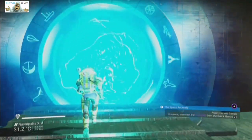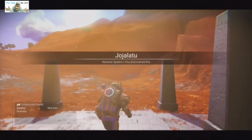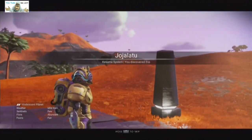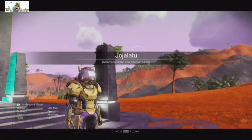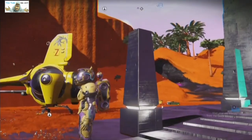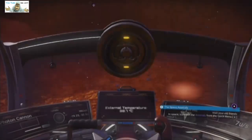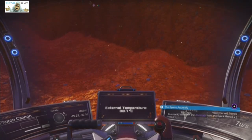Let's jump in and see the second base — it's more practical rather than pretty. Here we are. The base is that-a-way. It's on the same planet, which was handy. I don't know about these rocks — they might be a bit of a pain to take off with.